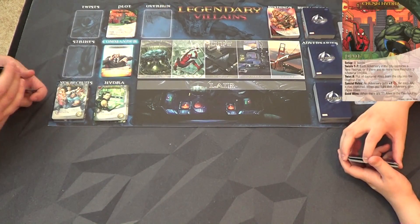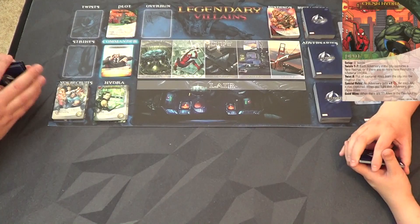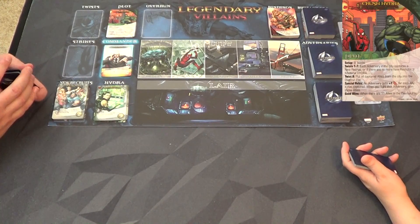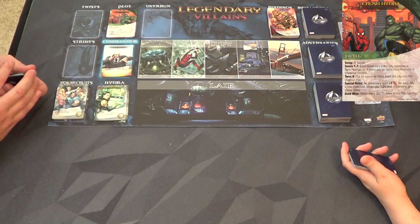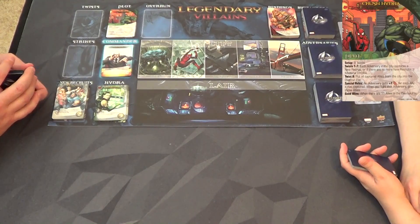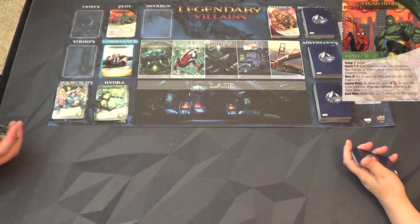We are playing Crush Hydra plot and there are eight scheme twists inside the adversary deck. Twists one through seven: each adversary in the city captures a new recruit, or if there are no more new recruits, a Madam Hydra. Twist eight: put all captured allies from the city into the overrun pile. Special rule: an adversary gets plus one attack for each ally it has captured - when you fight that adversary, gain those allies.